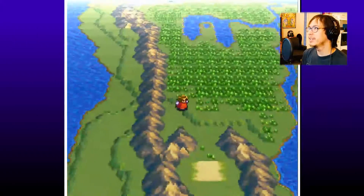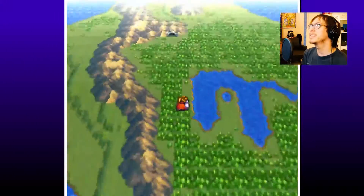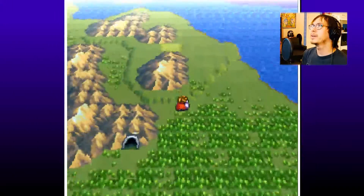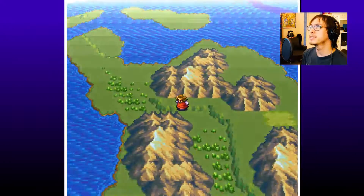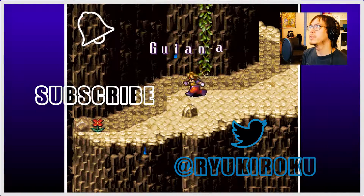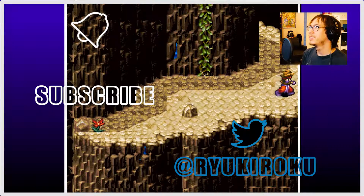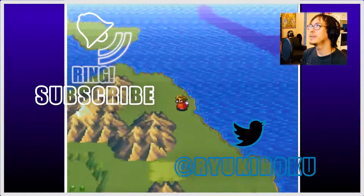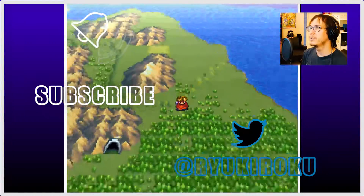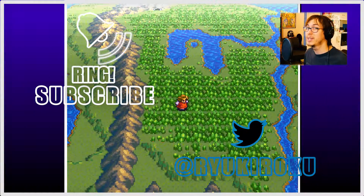Everything's all nice and green. Is the wasteland still a wasteland? Still wasteland. Everything's nice and green, and our path to North America — well, it's through here. So on the next episode, we're going through here and we're going to save the birds. Leave me a comment on what you feel about the resurrection of the planet. Leave a like and if you're brand new here hit that subscribe button. Until then, as always, this is Rikuroku — thumbs up, I'll catch you guys absolutely later.